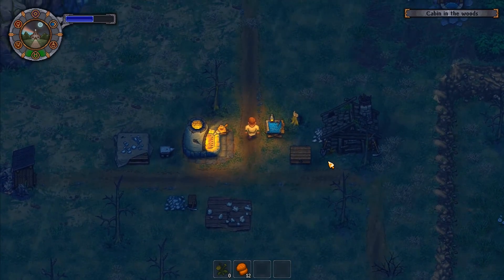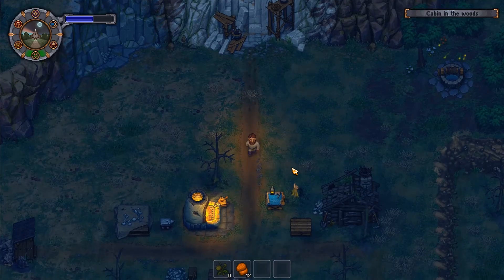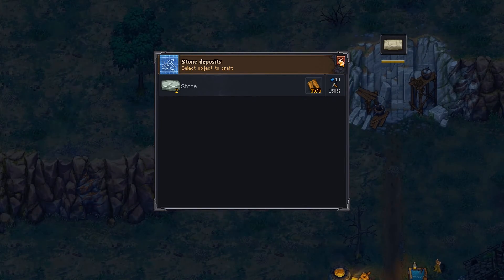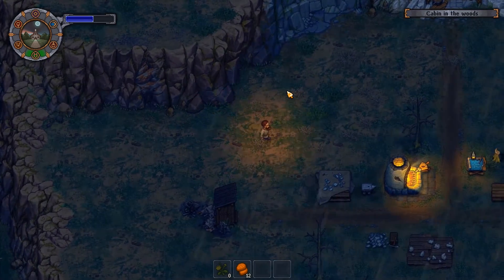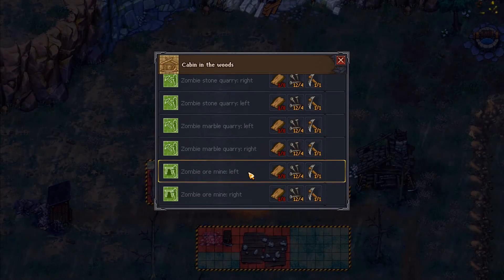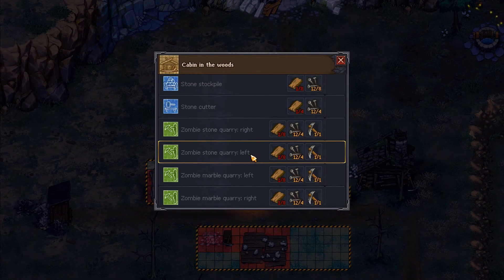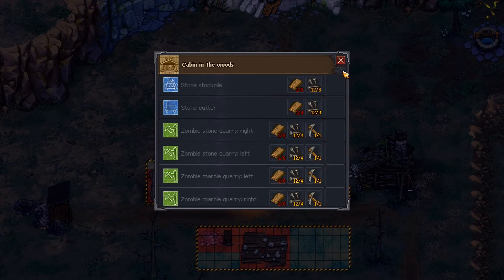We want to go up here to the quarry. I'm not quite sure how we go about setting it up there. What's this over here? That's a different type of stone deposit than we had before — I don't remember needing the wedges. Build on here: stone quarry right, stone quarry left, marble quarry right and left, zombie ore mine right and left, and then porter station. I need clean paper for that — why do I need paper for that? It's in the chest over here — I left it there and I don't need to repair it.